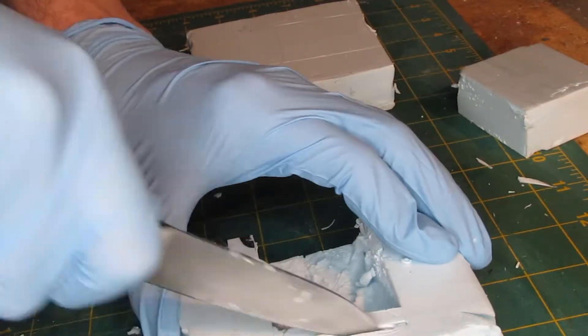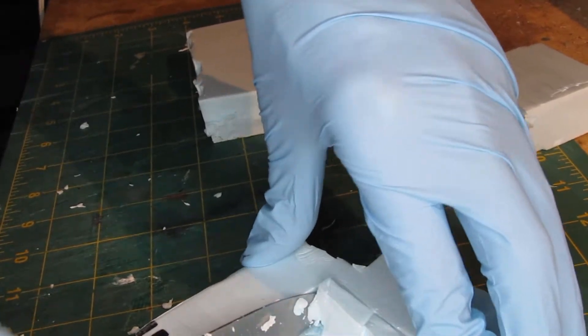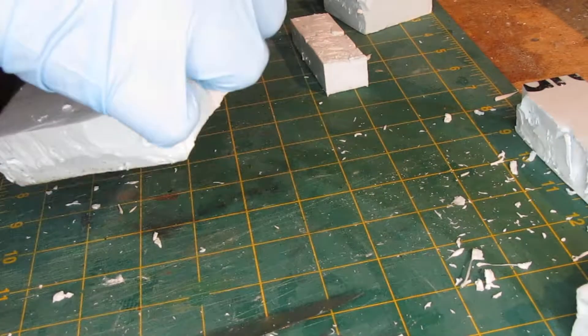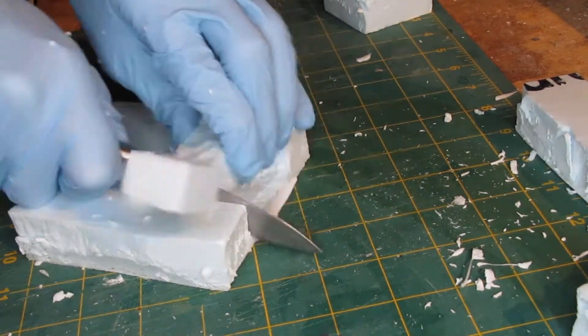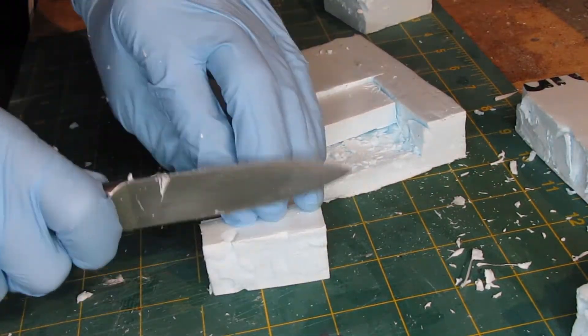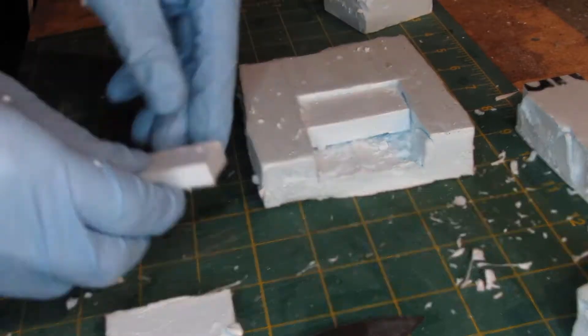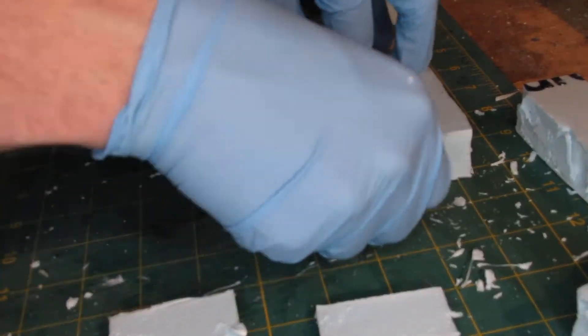Quick pro tip: save the cast-offs from the foam for broken walls, debris, and gap filler. The overall construction starts with roughly fitting together the steps, and then putting them in there with a dollop of hot glue. And not really worrying about any gaps — I'm planning on filling this thing with sand blocking.